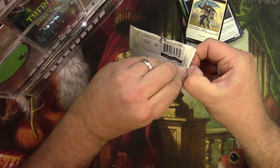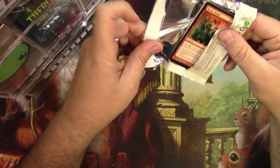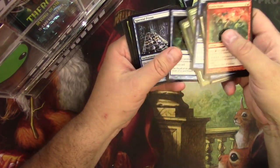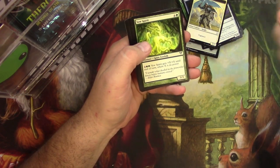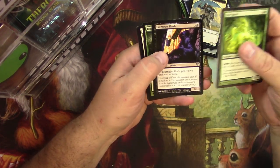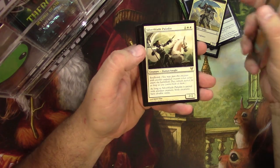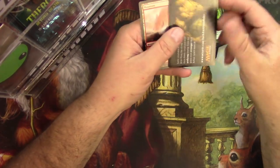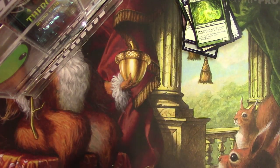Good luck with this Avacyn pack, Tim. A Yew Spirit, Evernight Shade, Rain of Thorns, the Silver Blade Paladin. There it is. All right, Tim — there's your packs. Thank you very much.